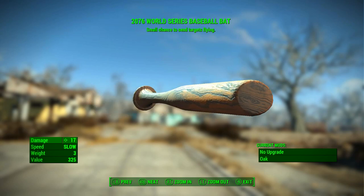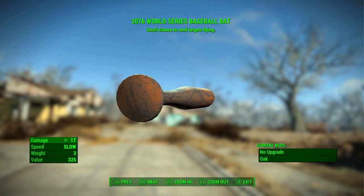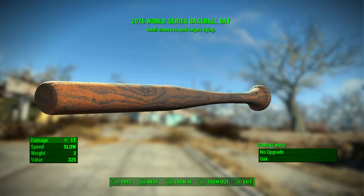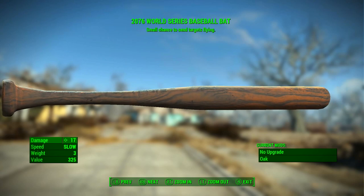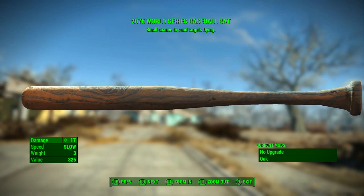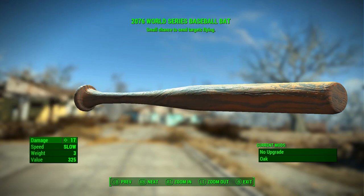The 2076 World Series Baseball Bat should always come with no upgrade in the first slot and the Oak upgrade in the second slot. The Oak mod is purely aesthetic and does nothing to the stats of the weapon. It has a base ballistic damage of 17, its speed is slow, its weight is 3, and its value is 325.